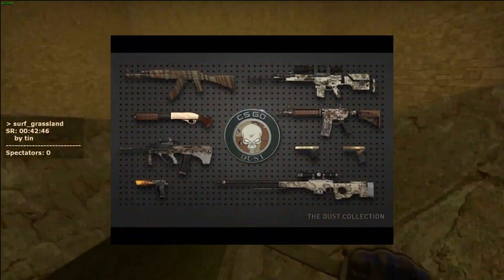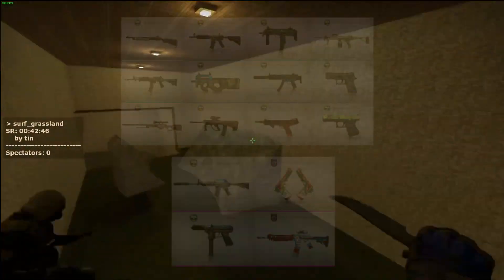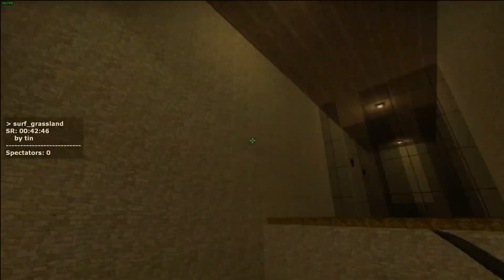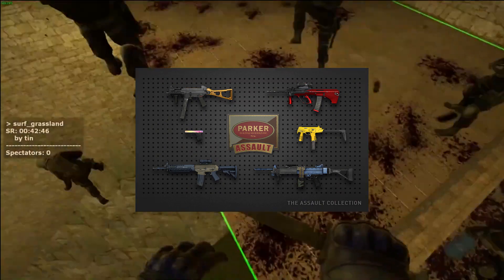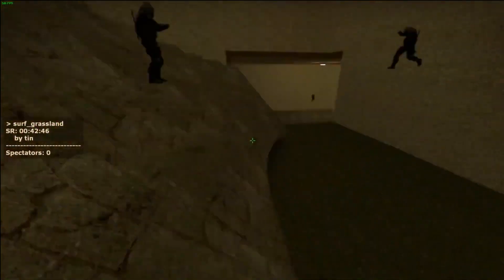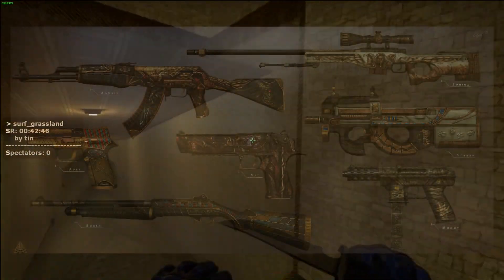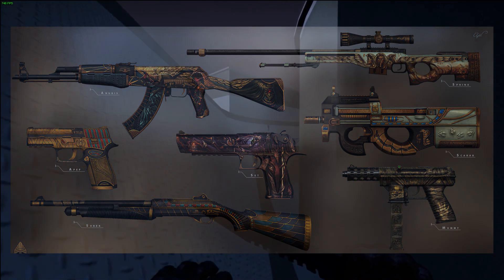For the fourth point, it's going to be about new collection skins. In 2018, Valve updated and released two new collections — the 2018 Nuke Collection and the 2018 Inferno Collection, because the maps were changed. Right now, it would be really nice if Valve released something like a 2020 Cache Collection or 2020 Anubis Collection — it would be really nice, a new hype to the game, people would really enjoy playing it and the drops would also be amazing. Anubis is a really nice map and you can add skins for that collection.